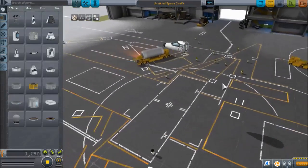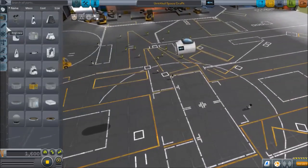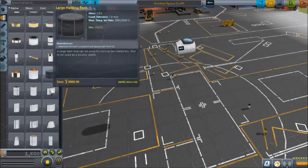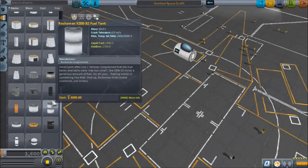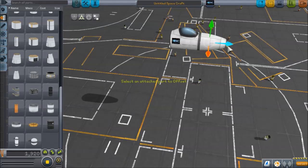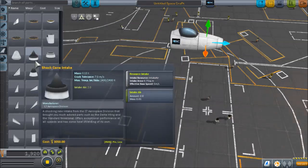You can start off with this cockpit if you want to, but in my opinion I prefer to use this one. Start off with fuel — or a nose cone actually, but I tend to use fuel for the nose cone, like this. Just to make it look slightly better — you don't have to do this — I just put that in a bit. And then the nose cone.